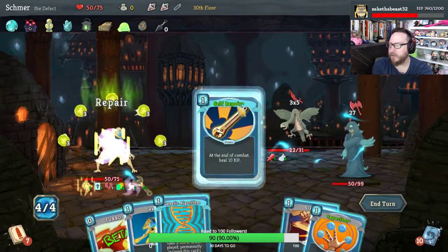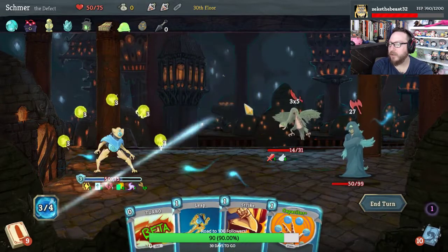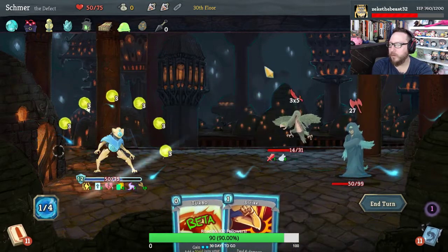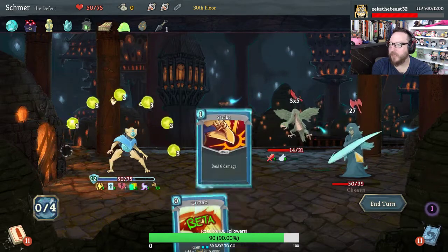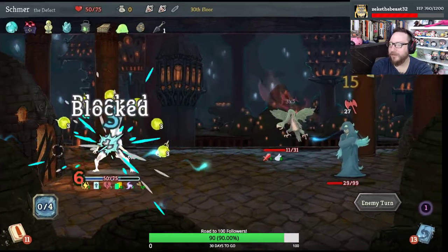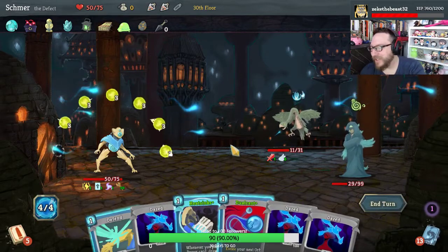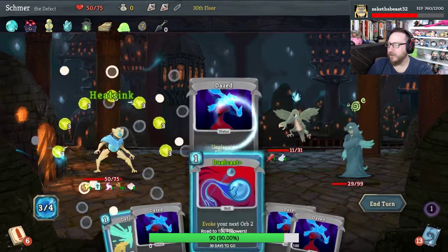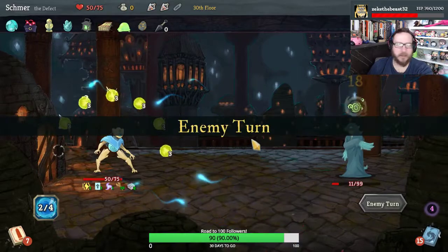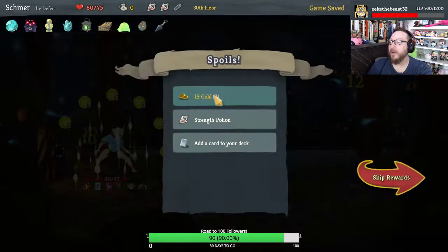Self Repair is amazing. Play Genetic Algorithm — we're going to take a huge amount of damage here. To Buffer — incredible. Too many Dazes, but they're not attacking. Let's play our Heat Sinks, play our Dual Cast. I like that kill there — he's already dead and he doesn't even know it. And we're going to heal 10 HP.